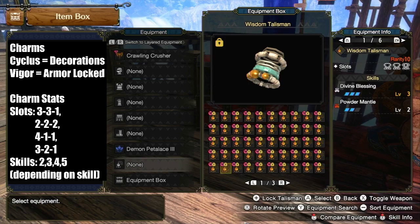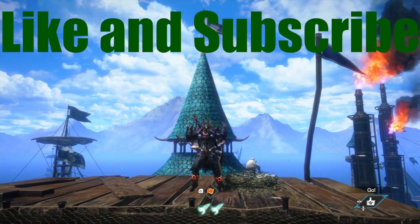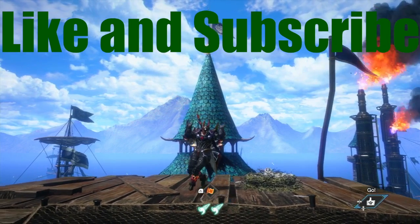When you look at the number of buffs element received in Sunbreak, it's no question why element is so dominant in this installment. Moving forward into Monster Hunter VI, a good portion of these changes can be kept while keeping element in check. However, if Capcom is going to add skills like Dragon Conversion, make sure there's a raw attack equivalent for that skill. Like if this video was useful to you, consider subscribing if you want to see more analysis videos like these. Comment your thoughts — that's all I got for this one. Greedy Knight, signing out.